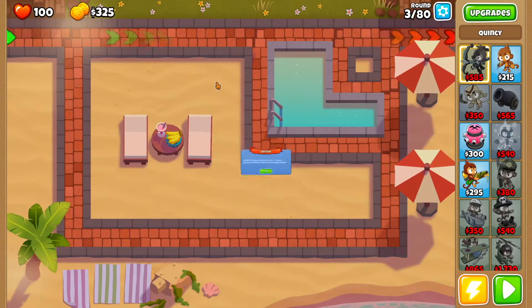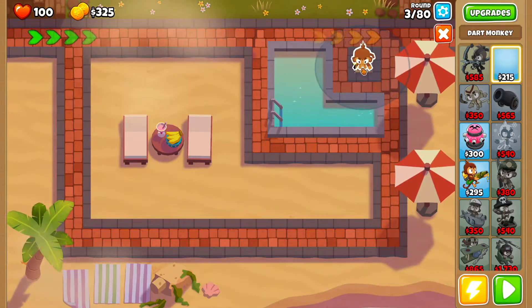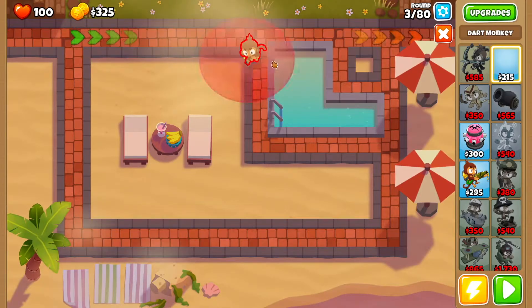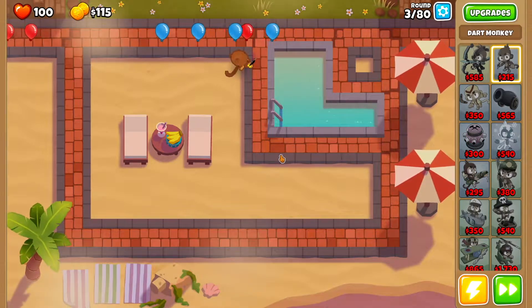Let's jump right into it. Because this is the Resort and you are on half cash, what you want to do is set yourself up with a dart monkey. We're gonna do one here and get started. Because this is half cash, you will lose a few lives.